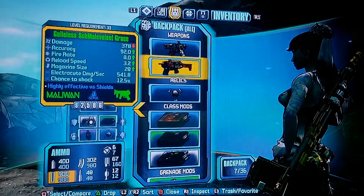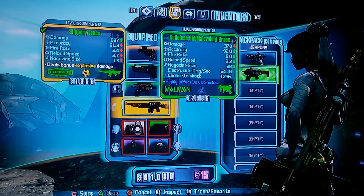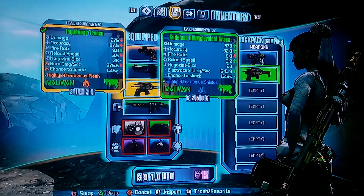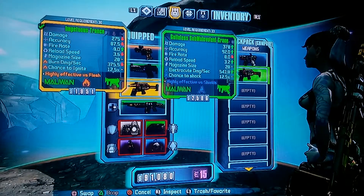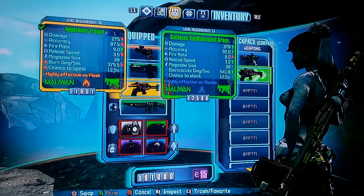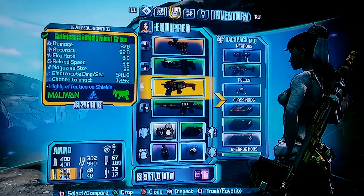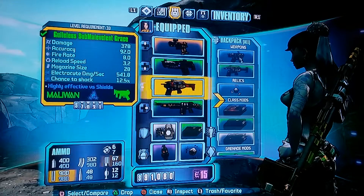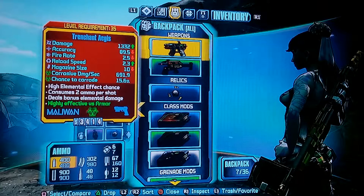Weapons — I do have a level 33 weapon, only one of them, to show you the difference. There we go. Same class: 275 versus 378, just a 3-level difference — you can actually see the damage there. And to see what level 35 is looking like on pistols, it's 13 to 32.